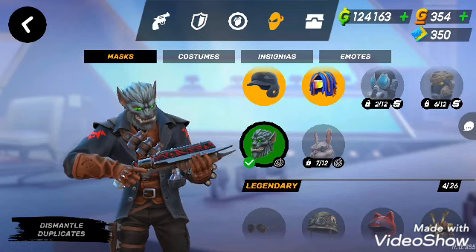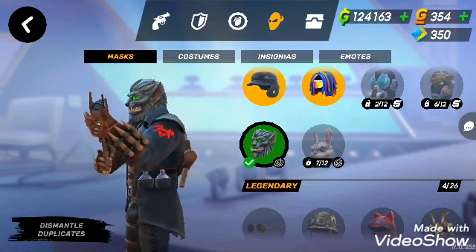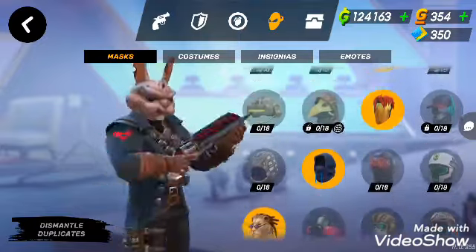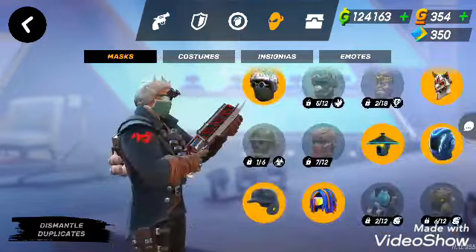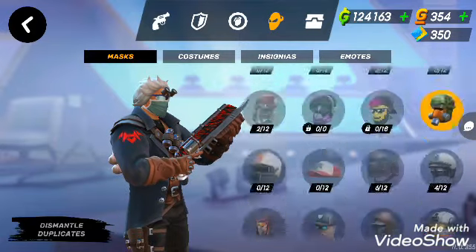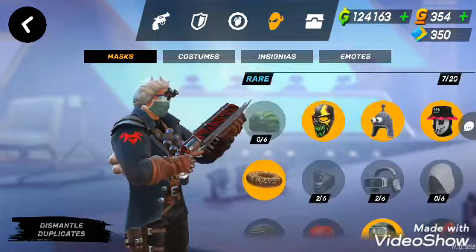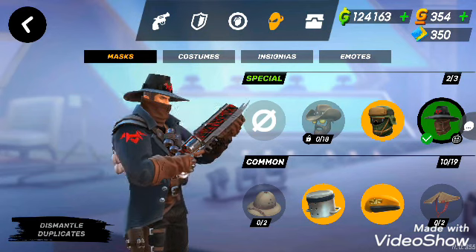I wish this werewolf had red eyes, not green eyes, because I feel like I'm AIM, not Aaron. I don't have the Dust Bunny costume either. Hopefully we can unlock it in the future when we can spend our scrap pieces to get those locked event items that we didn't actually unlock.